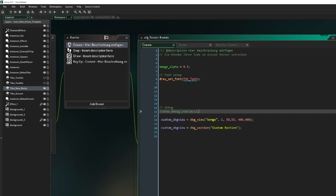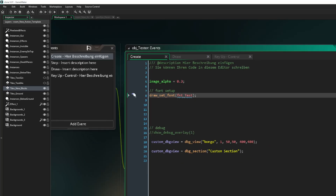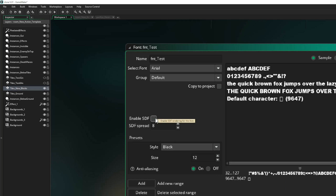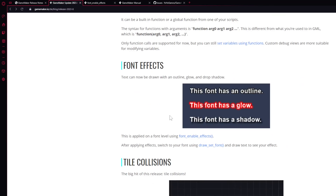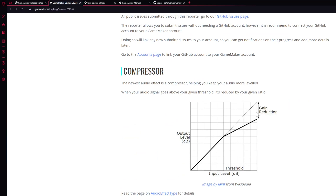One important note: if font effects are not working, you need to enable SDF. It is not flagged on by default, but once you enable it the effect will work.